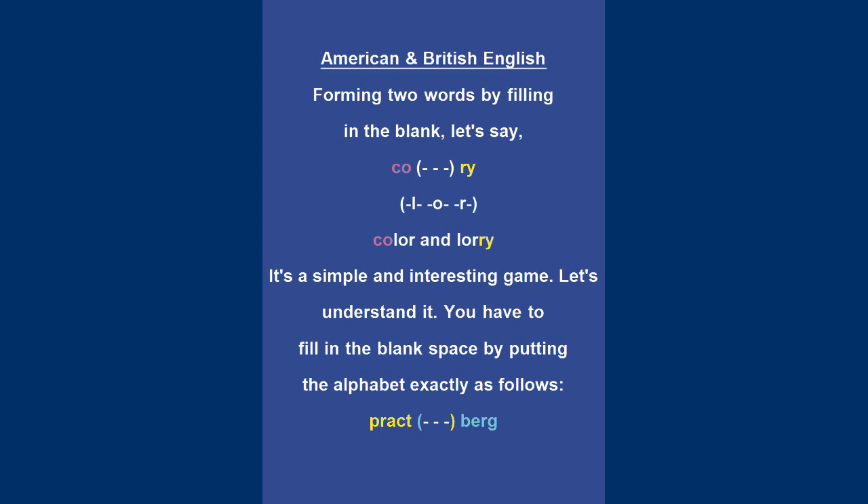First, we need to form two words by filling in the blank. Let's say: C O, three blanks, R Y L O R. These are correct letters that make two words: color and lorry. It's a simple and interesting game.